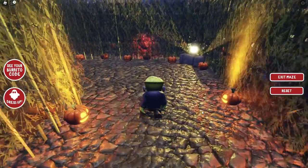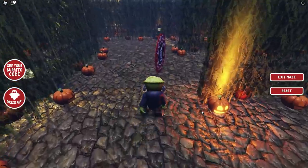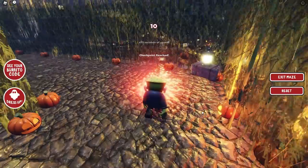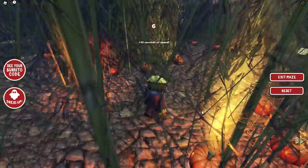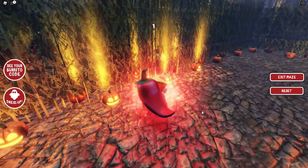When you go to those checkpoints, make sure you know which direction you're going. Because if you get touched by any of those scary monsters, you go back to the checkpoint or the very beginning of the maze. At each checkpoint, try to remember exactly which direction you were headed, because when you respawn there you might not remember.